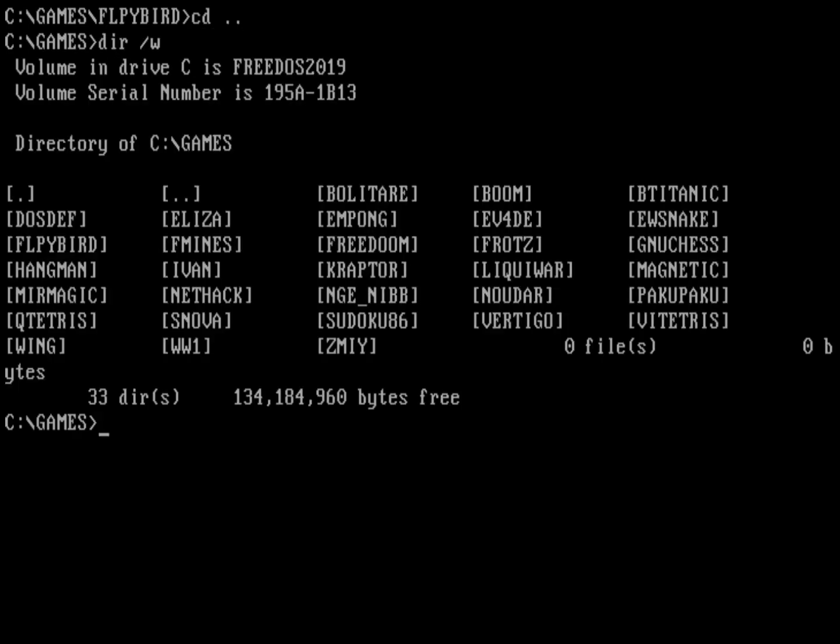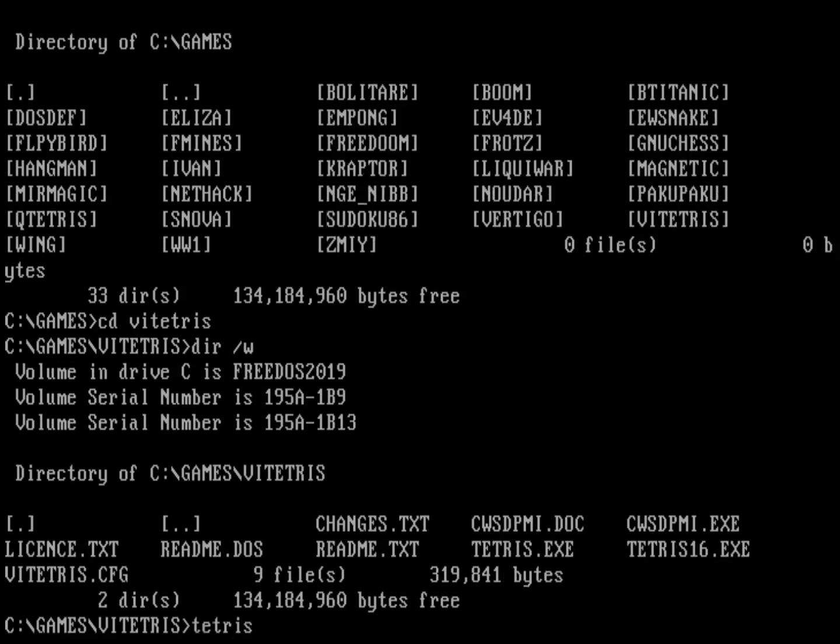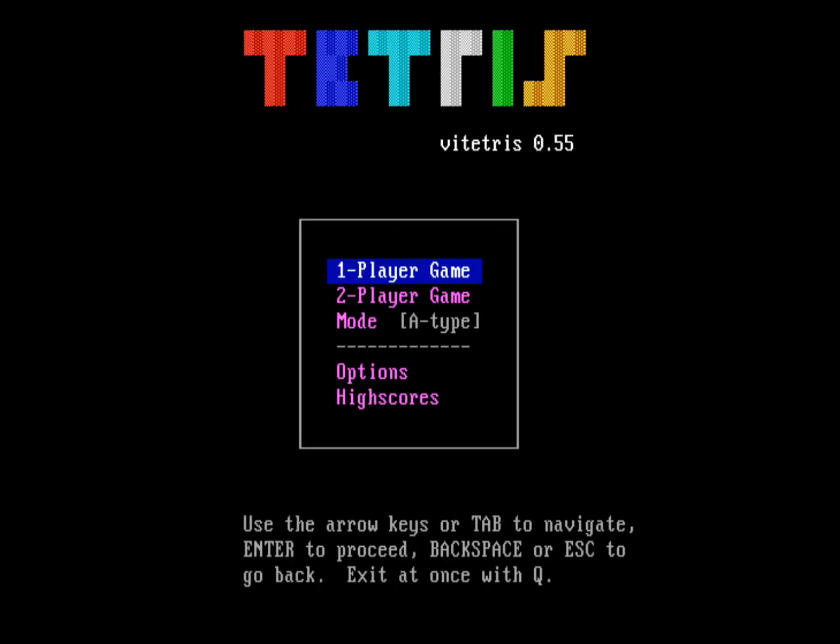Let's look at another game. Doing a dir /w, you can see we've got vi tetris on the right-hand column. Let's go into vi tetris and run it. This is basically a spin on the classic Tetris falling blocks game.